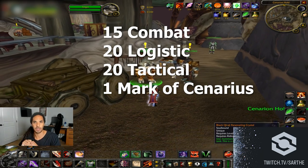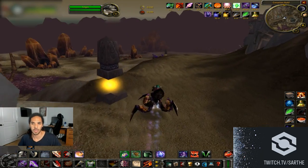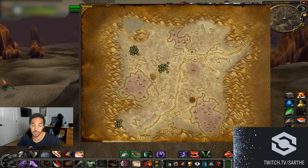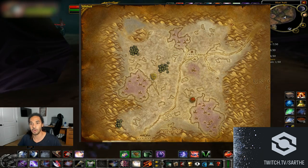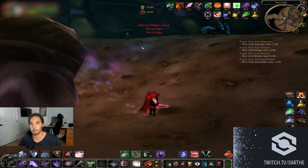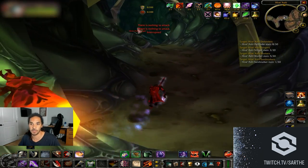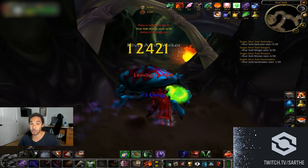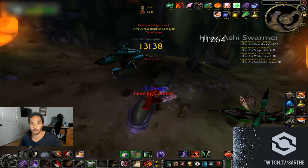The exalted quest — which gives you Earth Strike — requires 15 Cenarion Combat Badges, 20 Logistic Badges, and 20 Tactical Badges, plus one Mark of Cenarius. The Mark of Cenarius comes from the quest 'The Four Dukes,' which has you kill all the dukes in Silithus. Anyone can summon them; just kill them. It might be harder day one since many players will be in Silithus competing for the stones.